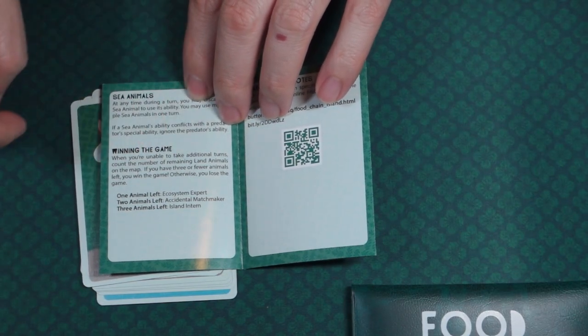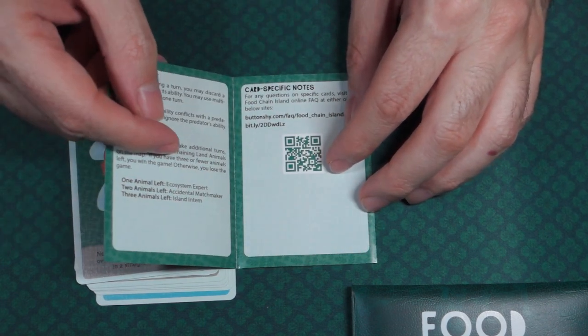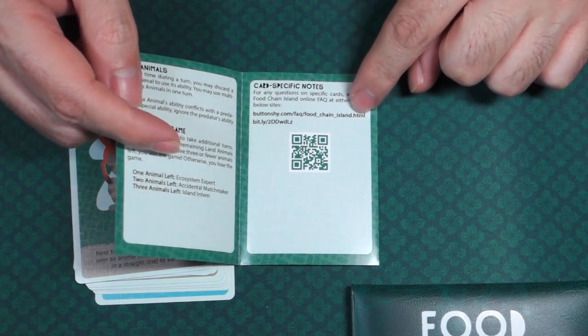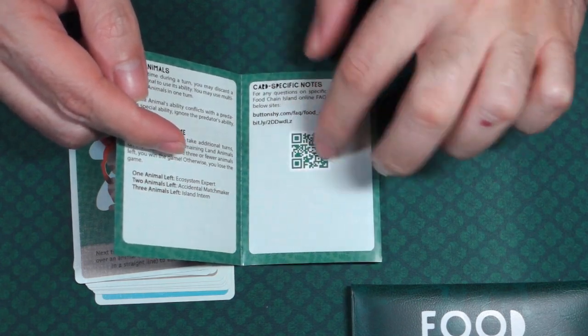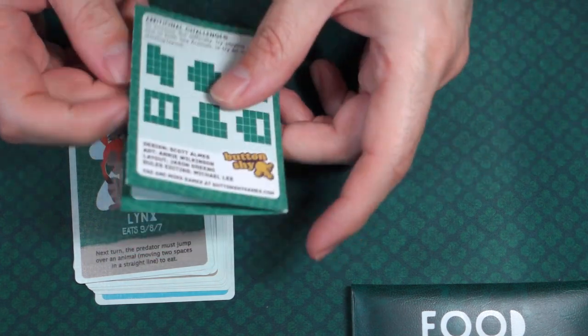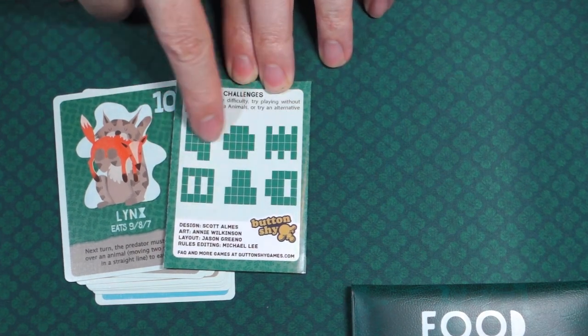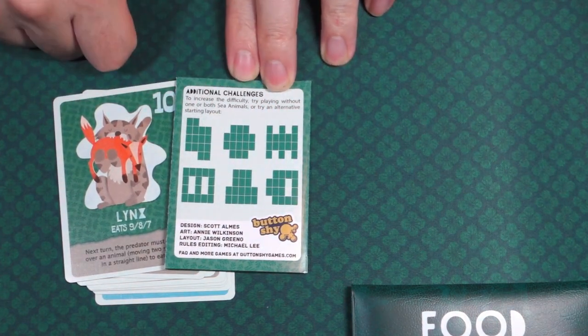There are sea animals. And then how to win the game. It looks like they have a website, maybe with an FAQ and a QR code to take you there, to help you out if you have any questions with the game. Cool.